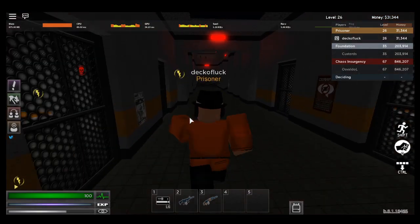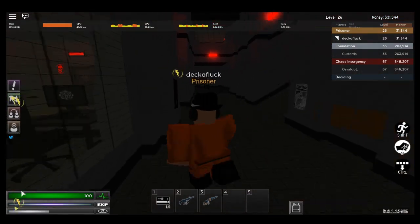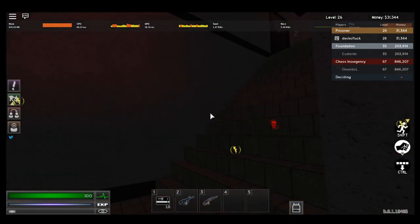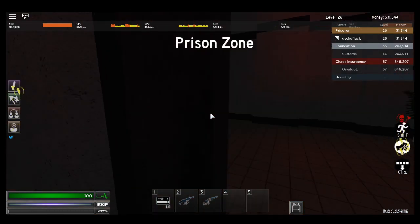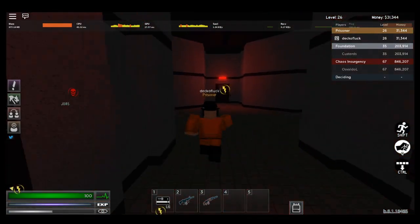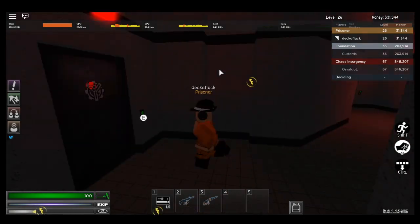I'm going to show you where we're wanting to heist. I'm pretty sure that is the main heist. What you want to do is go over here. Also, you need to get a level 3 key card, otherwise it won't work.